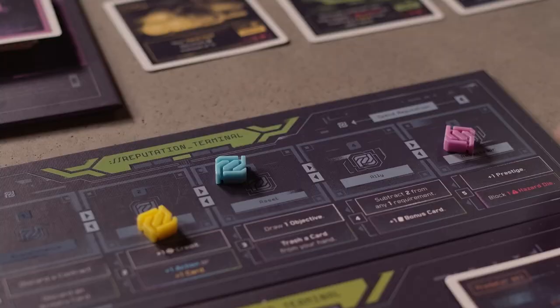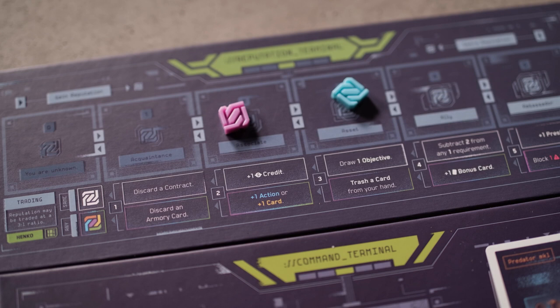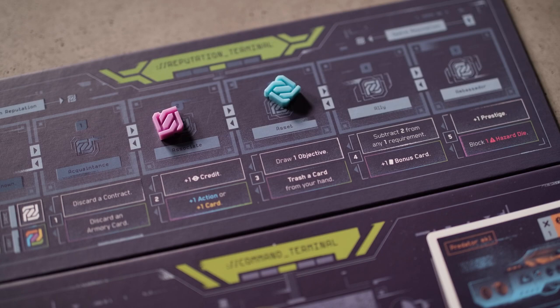Players may spend their faction reputation to gain rewards. To spend reputation, you simply move a token to the left. Rewards in the top row must be acquired by spending one single color of faction reputation, while rewards in the bottom row may be acquired by spending any combination of colors.